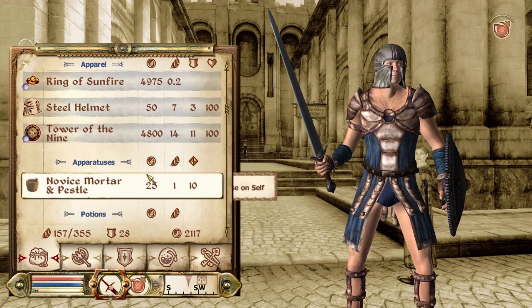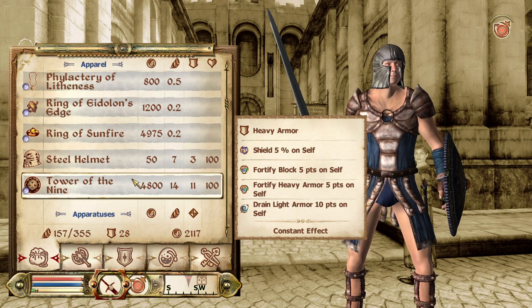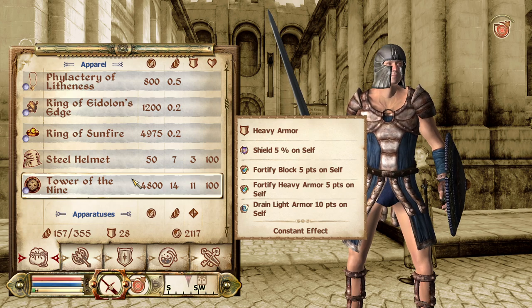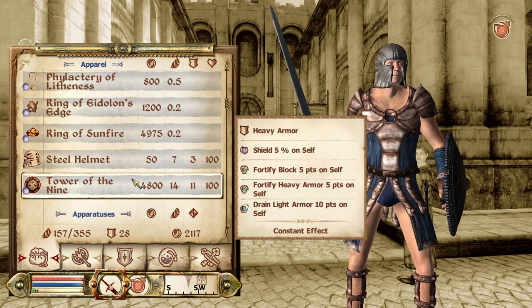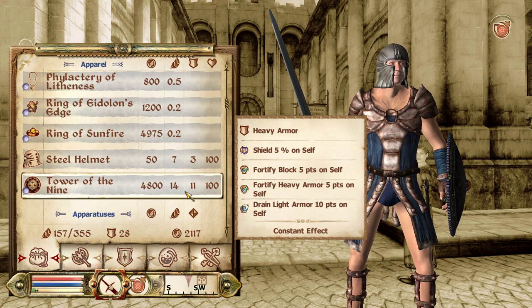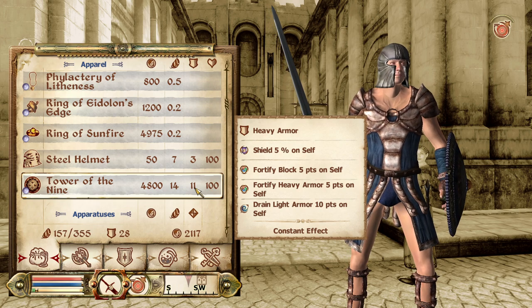It's the shield from the shield shop, the Tower of the Nine. So it's heavy armor, shields 5% on self, gives Fortify Block 5 points, Fortify Heavy Armor 5 points, and drains Light Armor 10 points - but that's absolutely fine because we don't wear light armor anymore. It weighs 14 and gives 11 defense, so it's a pretty damn good shield. I'm pretty happy with it.